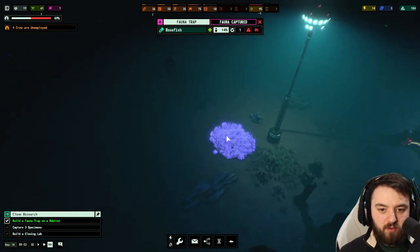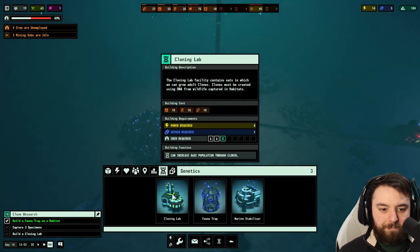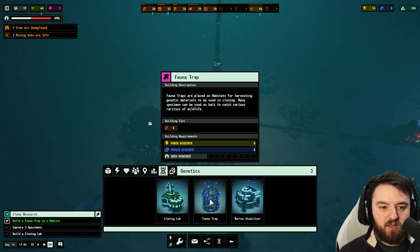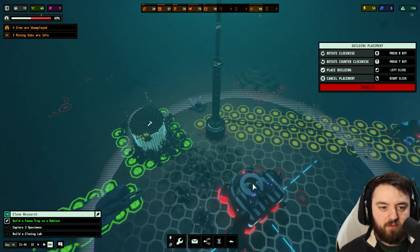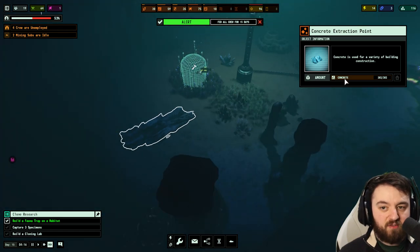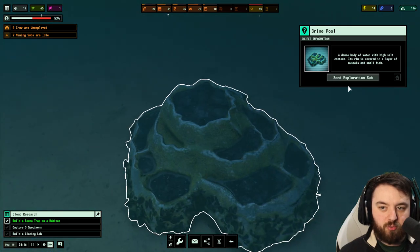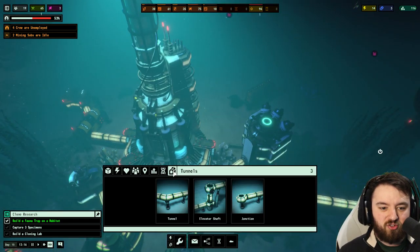This is the uncommon one that we wanted — there's some quartz. We'll build a fauna trap here. I just see what all you need — used eight more steel for that. Marine stabilizer replenishes the fauna population of a habitat within its area of effect, nice. There's a concrete extraction point — it's not infinite, it has a certain limit. There's also a brine pool.